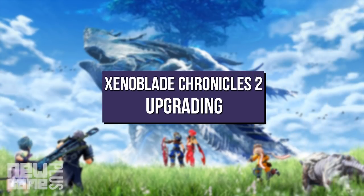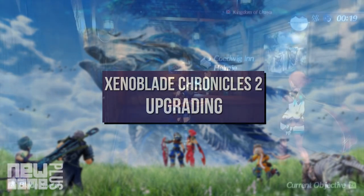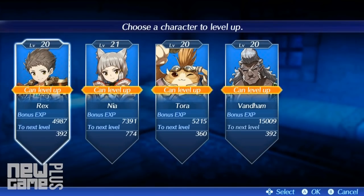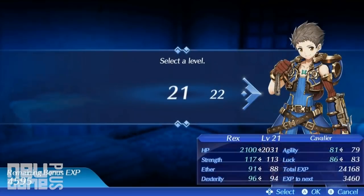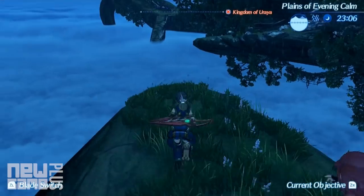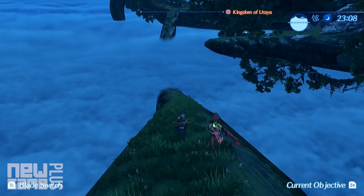Upgrading and levelling up characters in RPGs is a pretty common occurrence, and Xenoblade Chronicles 2 is certainly no exception. While you can level up on the field, ensure you utilise bonus XP received from battles and quests by spending the night at a town inn. This is also useful for letting time pass by, waiting for the tide of the cloud sea to either go low or high, depending on where you need to go.